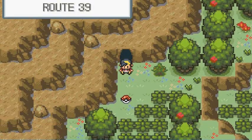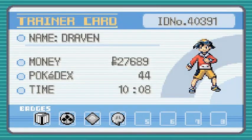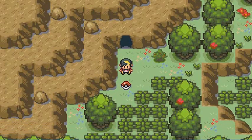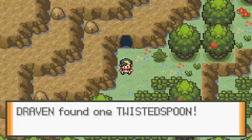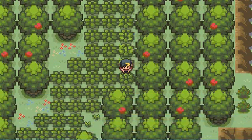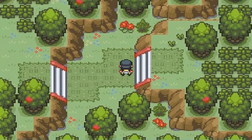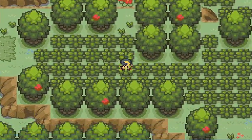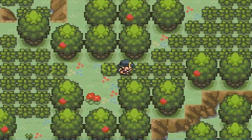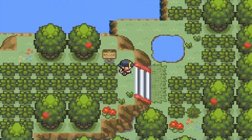Route 39. We found ourselves a Twisted Spoon. What the hell can you find around here? Holy crap, holy crap. I'm amazed, guys — I really am. This is like a new feature to this whole game.